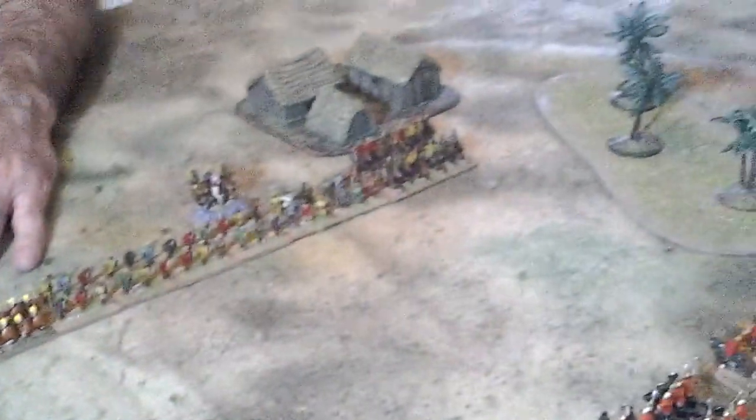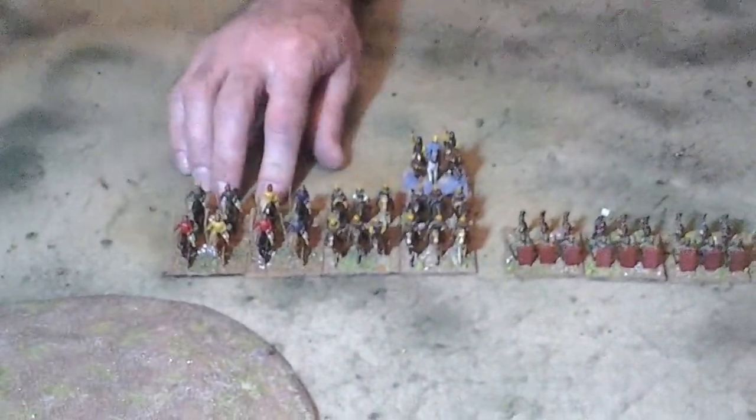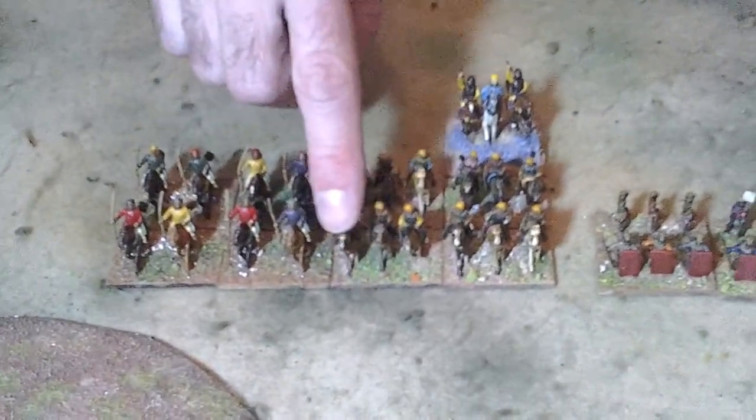Now I'm going to talk you through the troop types in the Persian army. In these two armies we've actually got most of the troop types that appear in the game, so it's a good selection to illustrate the different troop types. Starting from the Persian right, we've got some light cavalry again armed with javelins. We've got our Persian medium cavalry, but there are only two types of cavalry in the game: light horse and cavalry. Then we've got some medium foot — these are our spara-bara.